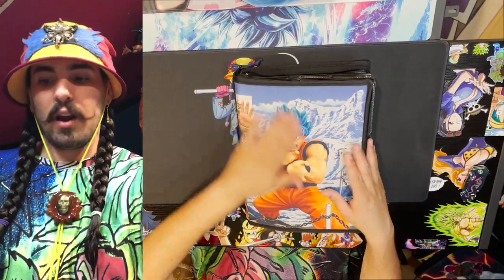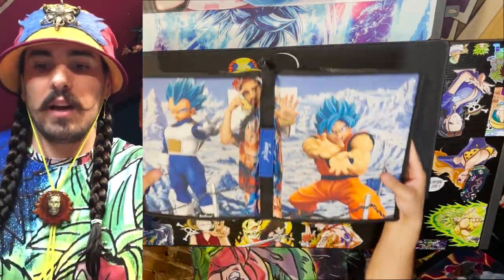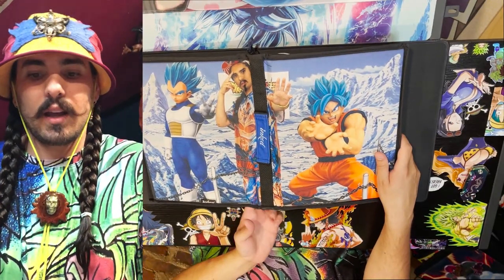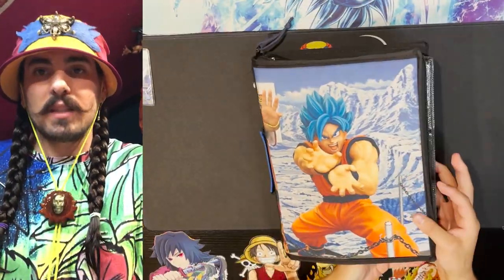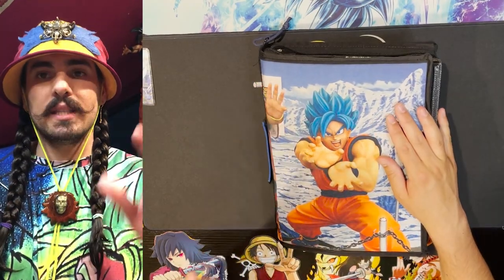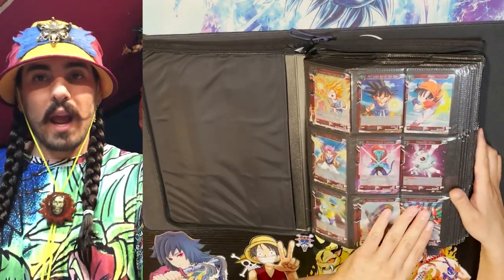All of my cards are organized in binders. Here's my first binder — I love the art on it. I customize these at Inked Gaming, where you can customize your own binders. This particular binder contains parallel foils from set three through set five.